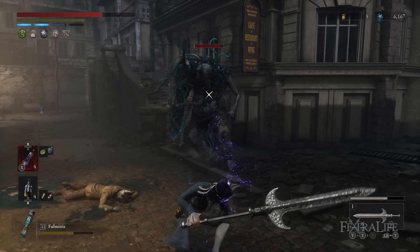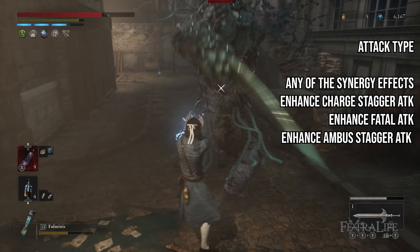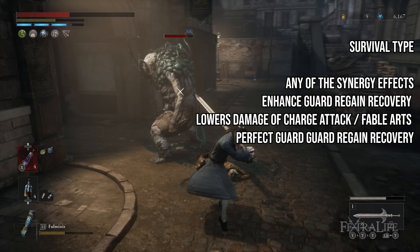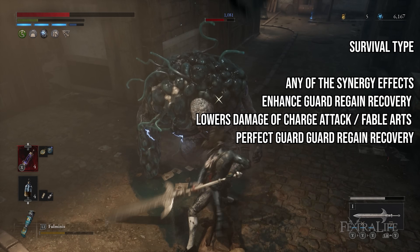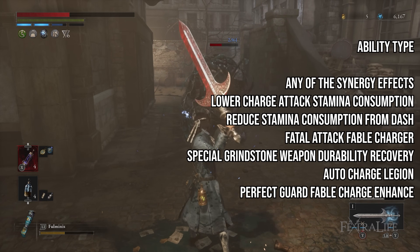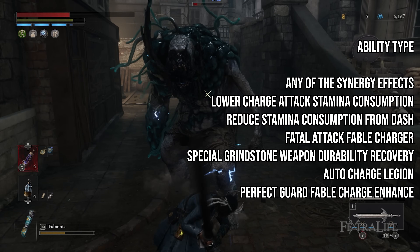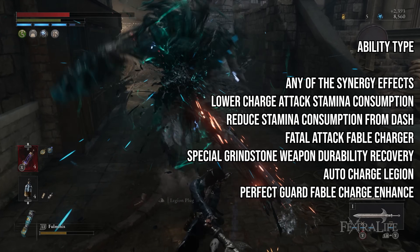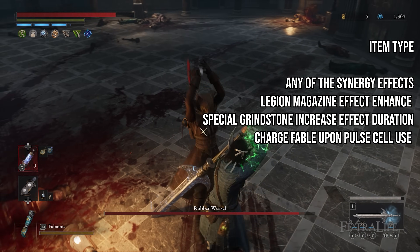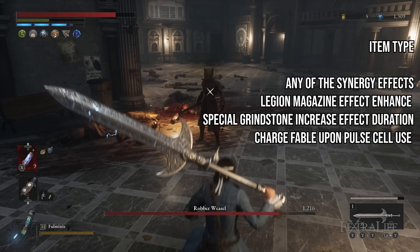Add Fable Slots allows you to use Altar and your fable arts more often. Increase Special Grindstone Uses allows you to use electric blitz more often on your grindstone. For individual effects from spending one quartz, under attack type you'll want: Enhance Charge Stagger Attack, Enhance Fatal Attack, and Enhance Ambush Stagger Attack. For survival type: Enhance Guard Regain Recovery, Lowers Damage of Charged Attack/Fable Arts, and Perfect Guard Regain Recovery. For ability type: Lower Charge Attack Stamina Consumption, Reduce Stamina Consumption from Dash, Fatal Attack Fable Charger, Special Grindstone Weapon Durability Recovery, Auto Charge Legion, and Perfect Guard Fable Charge Enhance. For item type: Legion Magazine Effect Enhance, Special Grindstone Increase Effect Duration, and Charge Fable Upon Full Cell Use.